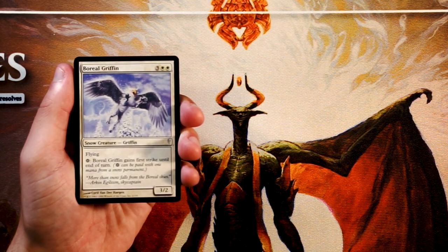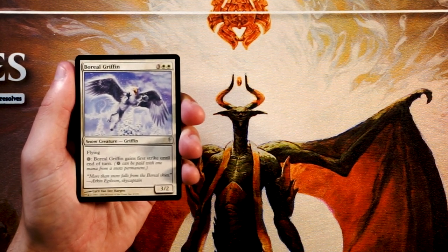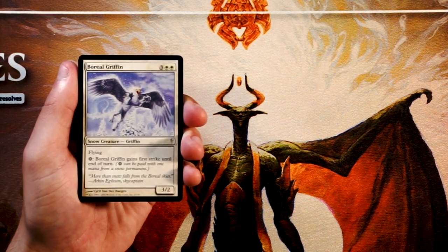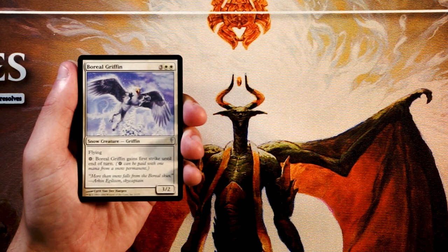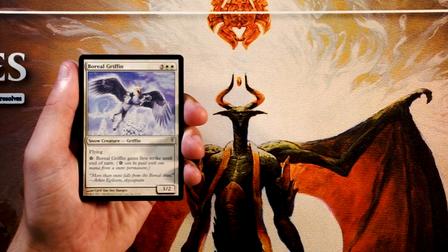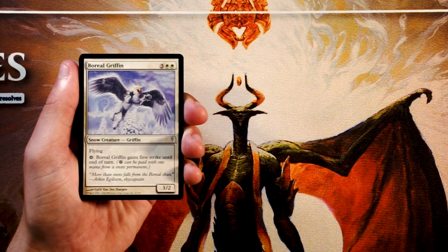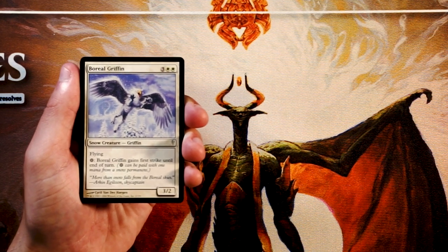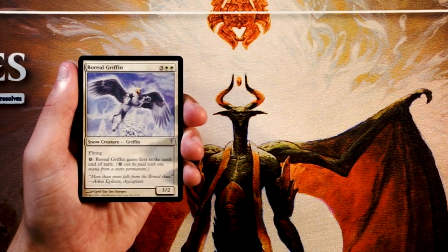Our first card is Burial Griffin — a 3/2 for 3 and 2 white with Flying. If you tap a Snowland, it gains First Strike until end of turn, which is very, very good in Limited. I don't mind this card. It's a little pricey and I hate that you have to pay extra to give it First Strike, but it's a 3/2 flyer with conditional First Strike and it is a Snow Creature. I like this card as a common — probably not first picking it, but it's not a bad start.